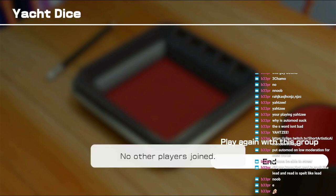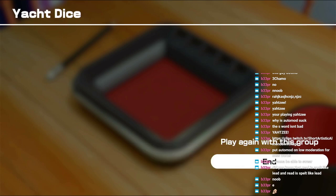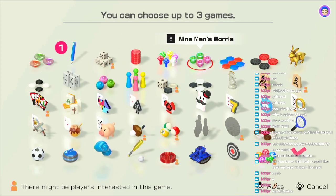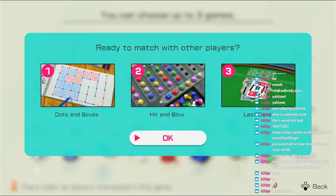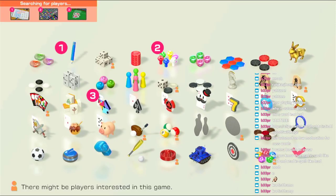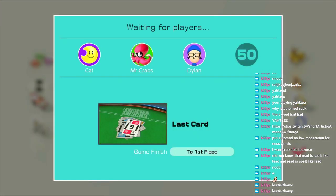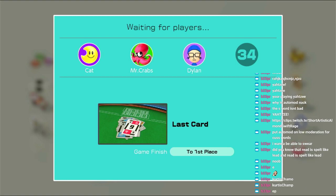Play again with this group? Curtis, quitting out — no one wants to play Yacht Dice with the sore loser. Okay let's play some Dots and Boxes. No, there's no Curtis Champ — he was bad but it wasn't really his fault because Yacht Dice is basically completely random. Okay, come on, we just need somebody else to join. I've never had four people online for the last card, never in my life — I've had this game for literally two weeks.